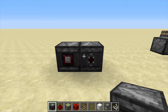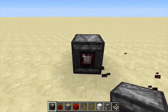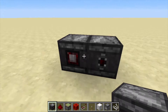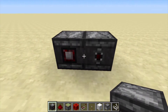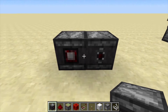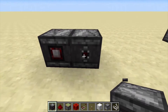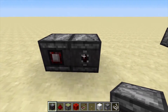First, placing the observer block. In the previous snapshots, you would place it so the sensor would be facing you. But now the output is facing you, not the sensor. It is like something with the Pocket Edition. So you will have to keep that in mind.